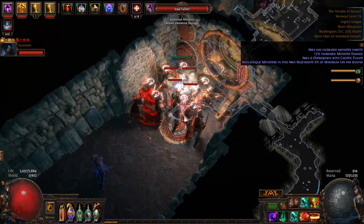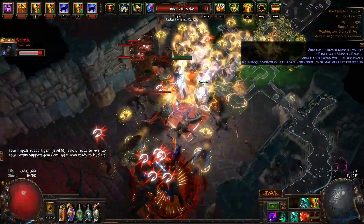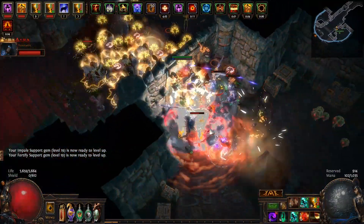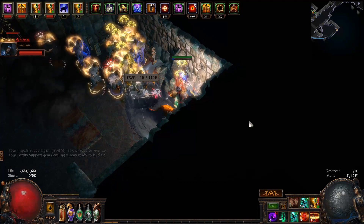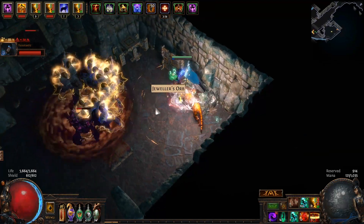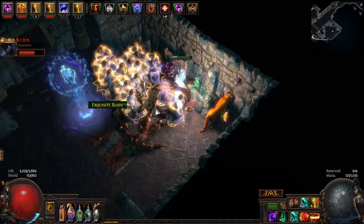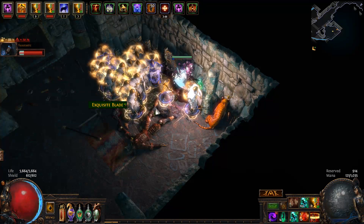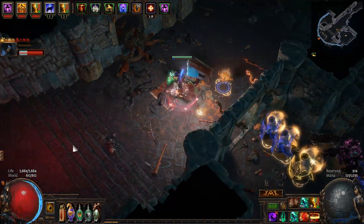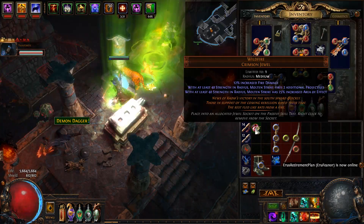All right, let's go this way. There's a table of sacrifice here. Yeah, I have a unique item to sacrifice. Ah, I got a shitty jewel. That wasn't worth it.